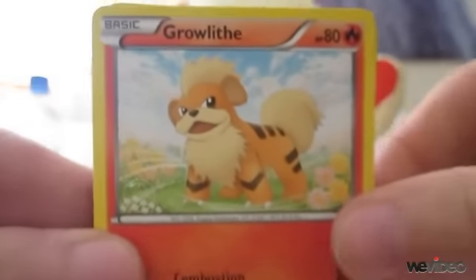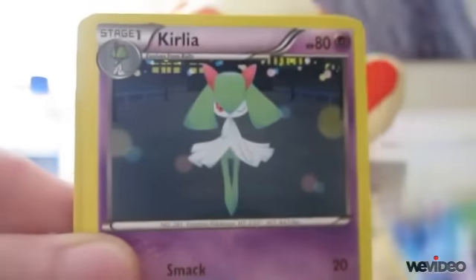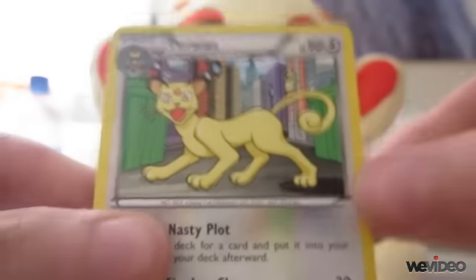Okay so we have a Growleaf, Sneasel, Pidav, Bonzo, Pantsir, Special Energy, Curlea, Level Ball, Blitzel, and the Persian is the rare. On to the last pack.